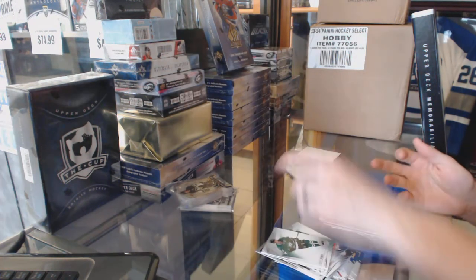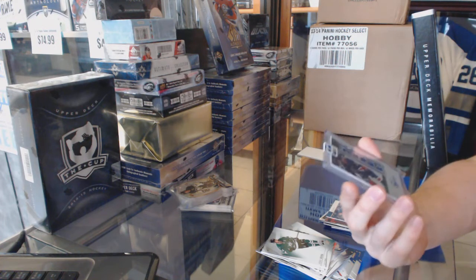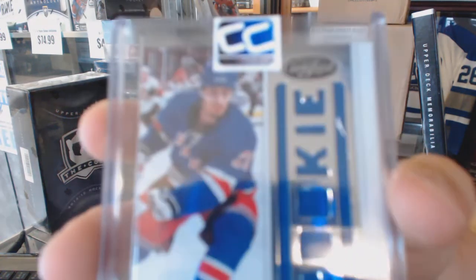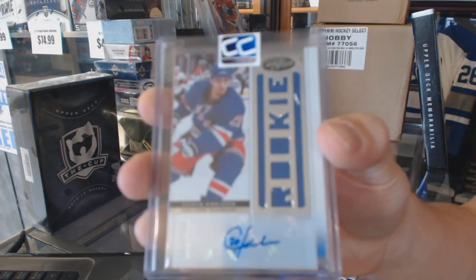Your hit is a 12-13 Certified Freshman Fabric Signatures — rookie jersey auto, number 2 of 499, Chris Kreider.